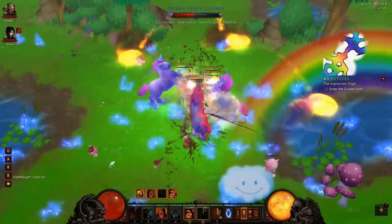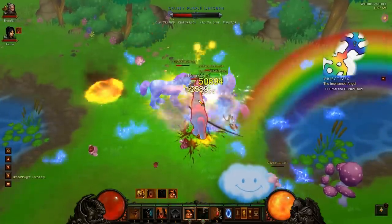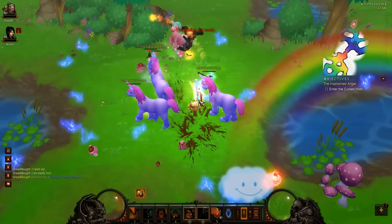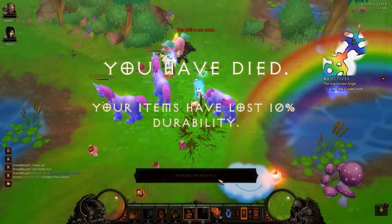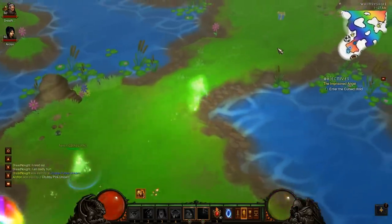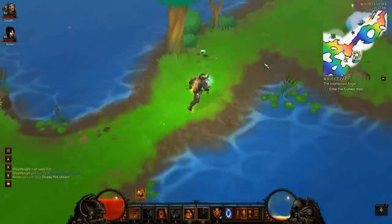Right now I'm using Revenge with Provocation, meaning that 30% of the time I get hit, Revenge will proc. And when I use Revenge, I heal 5% per person hit. You can see I just got murdered by these unicorns, and a big part of that is because there are not enough people around for Revenge to be very useful.